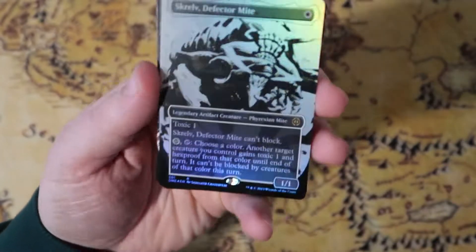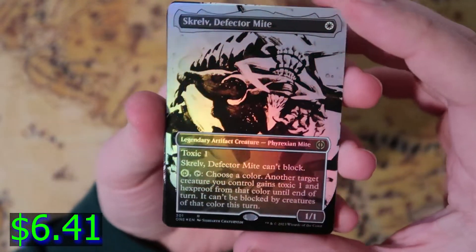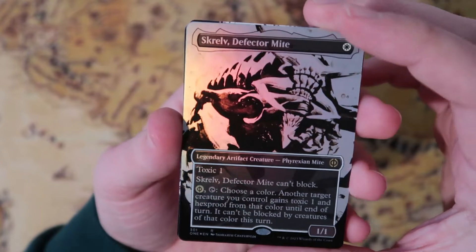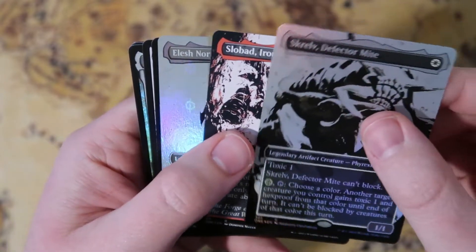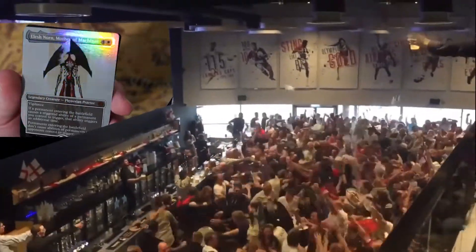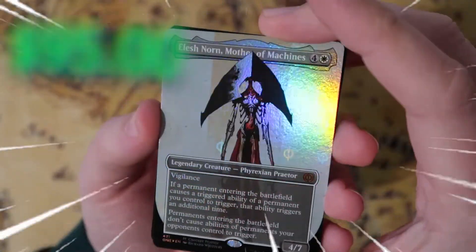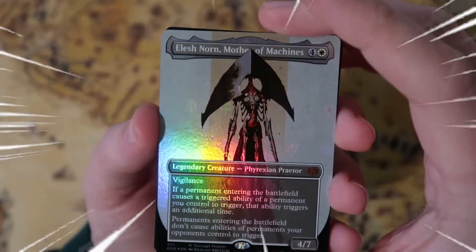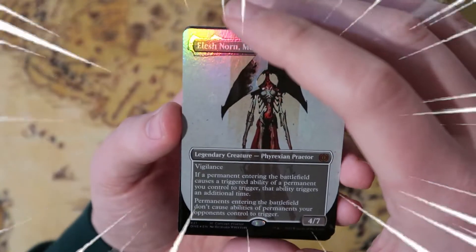We have here the token and we get a foil Skrull Defector Mite. I do love this card — not only that art on here, I think it looks really nice with the foil. But it's just a fun card. One mana for a 1/1 toxic one. Build a whole deck just throwing mites out there. It's pretty fun. Then — oh, I see Elish Norn. We got the machine mommy right here! The Stepping Complete Concept Praetor. We don't even care about Skrull anymore. This is what we are pulling for. I love that nice foiling on there, the Phyrexian symbol, that Concept Praetor art. This is a beautiful card. I am ecstatic to have pulled that.